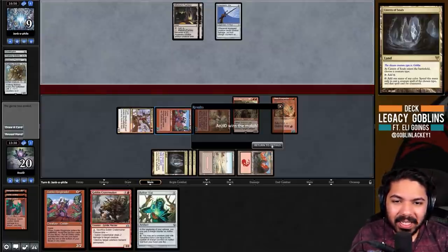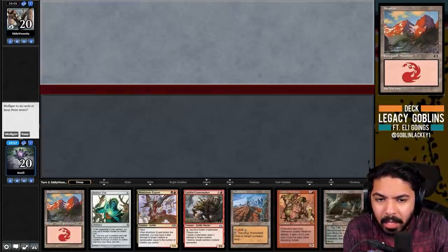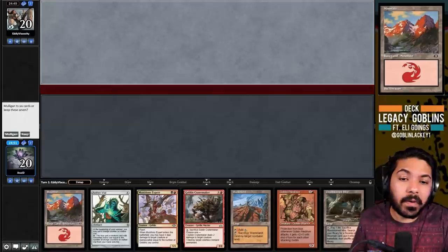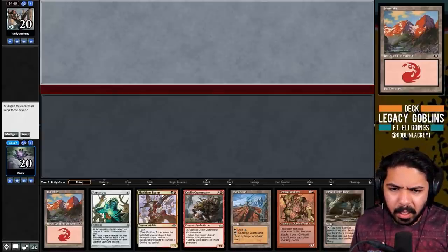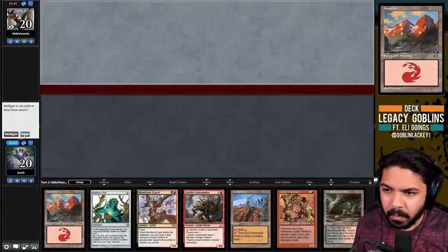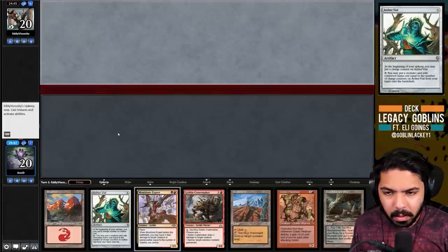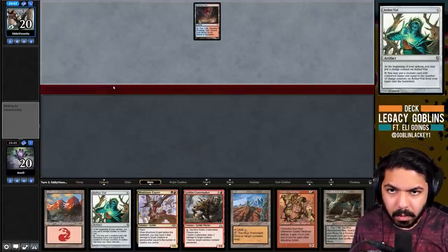Don't forget if you want to catch me live, check out my stream at twitch.tv/onzitmtg, also follow me on Twitter. We're keeping this opening hand - Vial, Crater Maker, Expert - looks pretty good. This is a great hand against a Delver deck, basically any creature deck, and even against combo we've got a Wasteland and a reasonable clock.